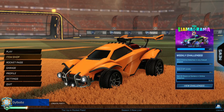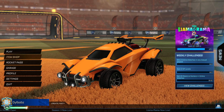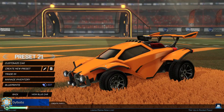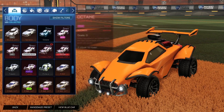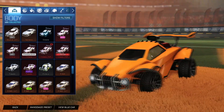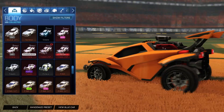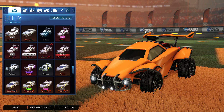Season 3 updated yesterday and sometimes in updates there's glitches. If we go to our garage right now, you can see my Octane is normal — it's a standard Octane. I could do this with any other colored Octane, but this is the regular Octane. It looks quite dark, kind of like a dark charcoal grey. It's not black — it's sort of a charcoal grey, because black Octanes and black cars aren't a thing.